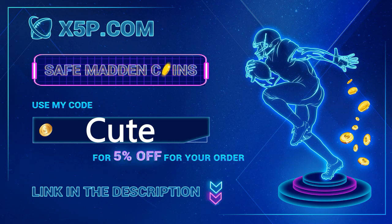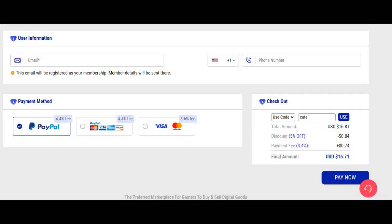xyp.com, use code 'cute' at checkout. Don't waste your time grinding, don't waste your money on packs right now. 500k is below 17 dollars — stop gambling your money on packs. Go get the team you want, have the fun you want.